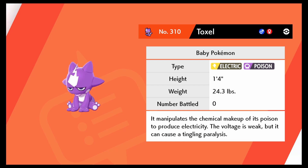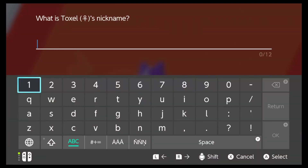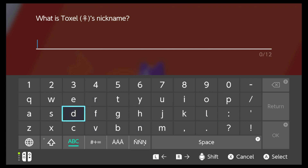Electric-Poison — it manipulates the chemical makeup of its poison to produce... is that legal? But if it's a male we can't add it to our team. Wait, saved! This thing's so cool. Is it good? It's good, it's kind of like Applin where it's really bad right now but once it evolves it's good.